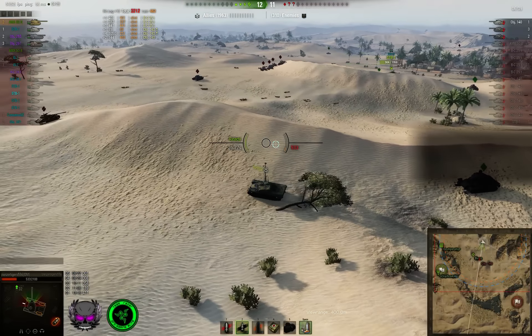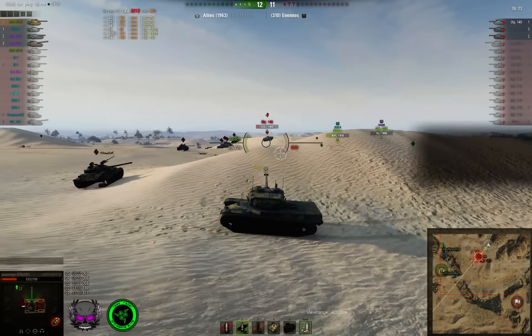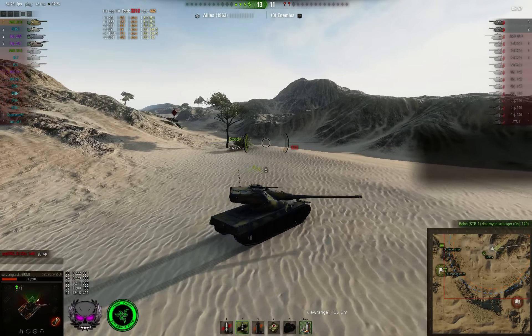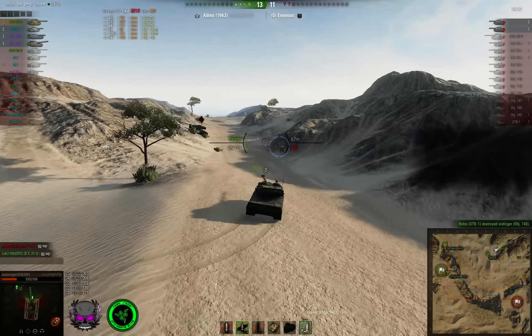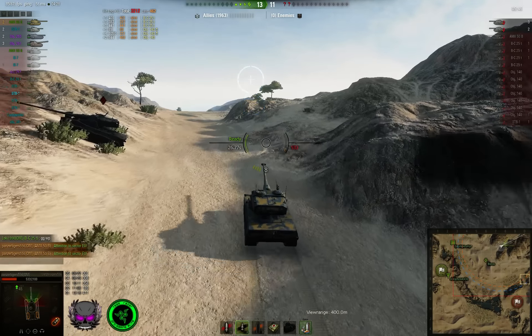The STB does a smart move going around from behind. The 140 is now a one-shot and the STB is able to take him out as it has the HP advantage at close quarters. A Bat Chat also got taken out — either by the 263 or the Arty, the two working together. Surprisingly they managed to win this game, which started rather badly, then caught up, then looked bad again when the score was around 8-10. Now it's only enemy Arty left.